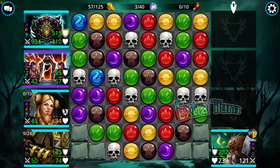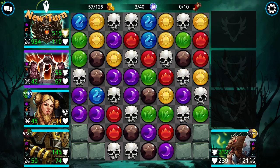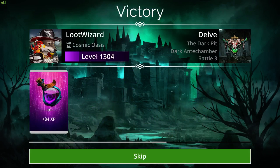Bam. I just need one more skull — and it's game over. There it is. Say goodbye, rat guy. Kabamo. Alright, that is the boss room defeated.